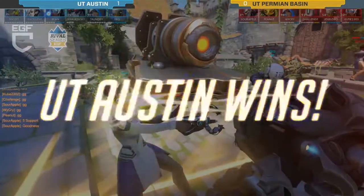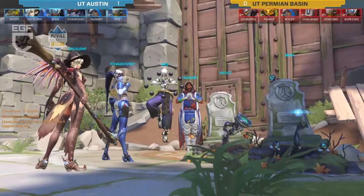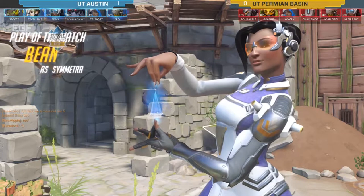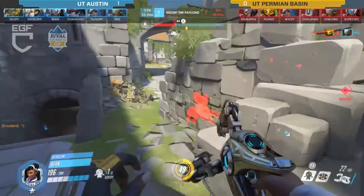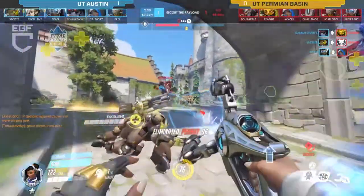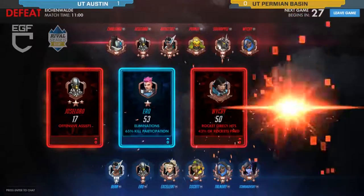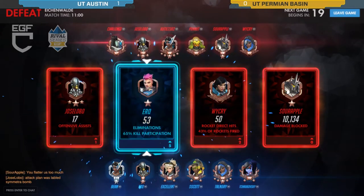Some very interesting games there. I was enjoying the switch up from the typical meta and seeing what UT was able to throw out — I felt it was very fun. Yeah, definitely one of the most interesting games I've seen. I've seen some of that in comp sometimes but it never works that smoothly. What do you think was actually the key factor for UT on Eichenwalde — the one thing that actually turned it around in their favor?